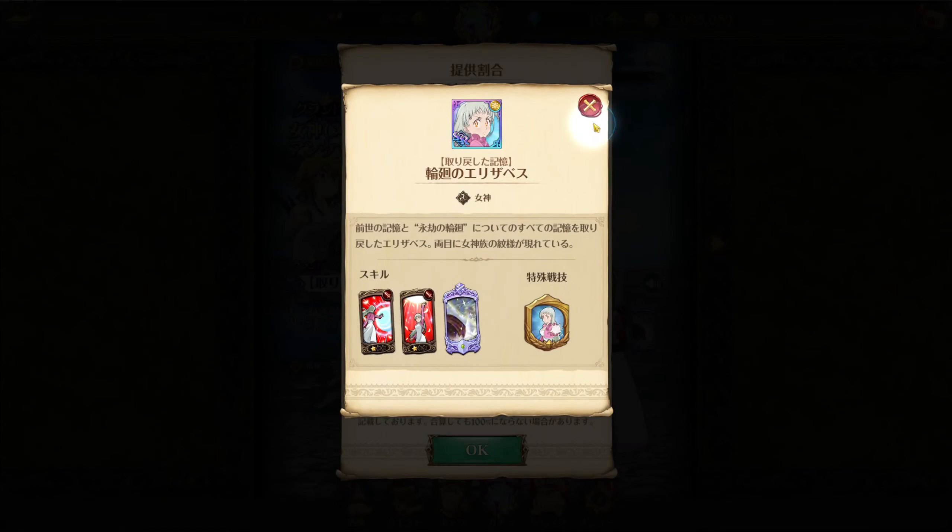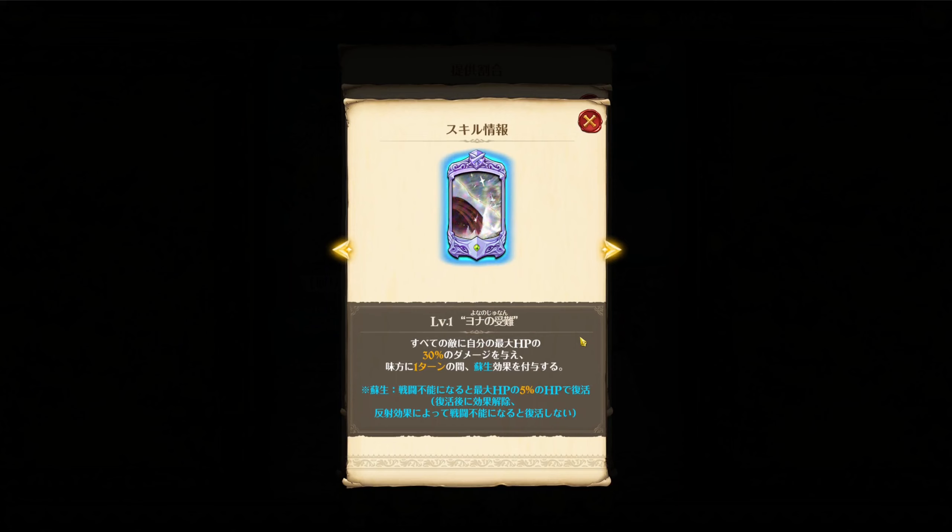Her ultimate is something akin to the Purgatory Ban ultimate, where she does 30 percent of her max HP as damage to all enemies. Then for one turn at 1★6 to 5★6, she applies a buff which revives allies. At 6★6 that becomes two turns. Between 1★6 and 3★6 it is a blue buff that can be removed, and at 4★6, 5★6, and 6★6 it becomes a gray buff that cannot be removed — so having dupes of her is pretty much needed if you want to play her.